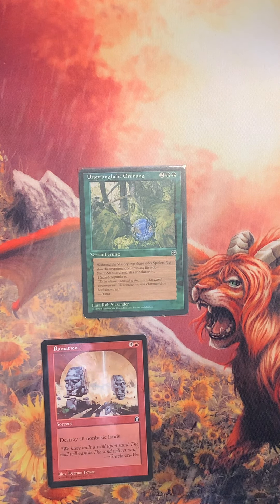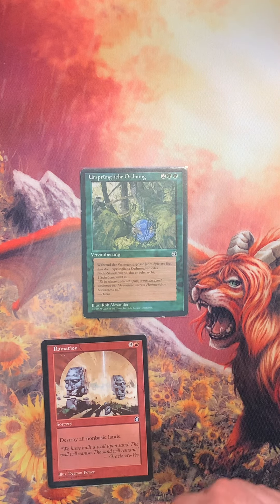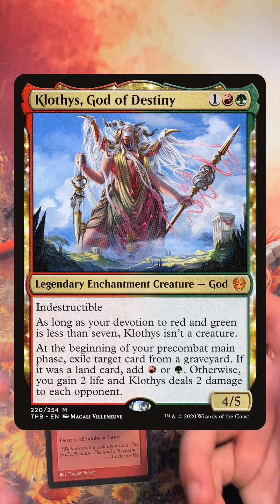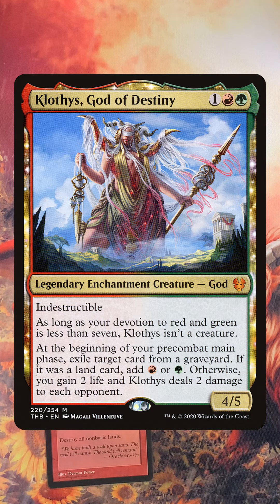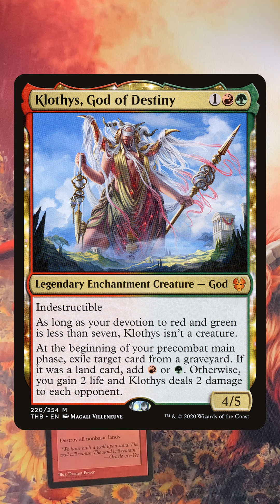We don't have to put in Ruination, obviously, but there are a couple of cards that synergize very nicely with Primal Order. Some commanders that might want to include this card are Clothis — which I actually have a deck of and I play both of these cards. I play her as a Gruul Control kind of deck with stax and land destruction. It's a whole bunch of fun.